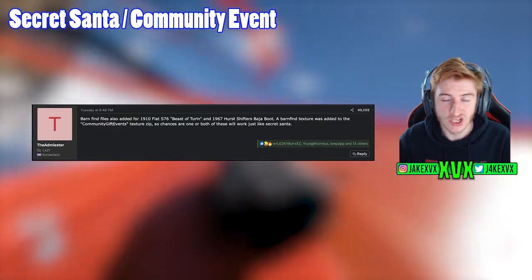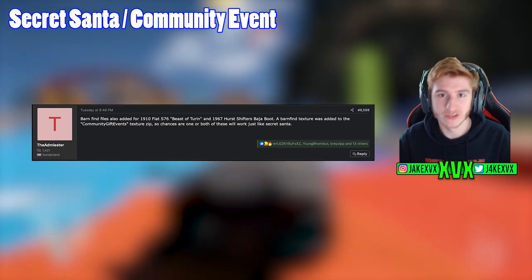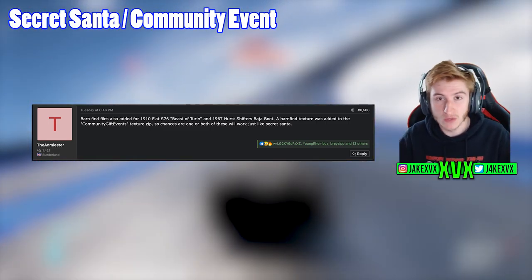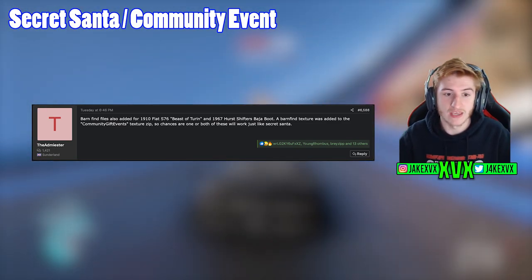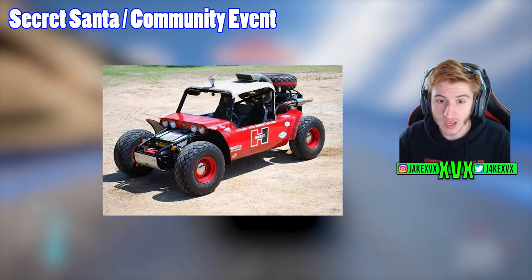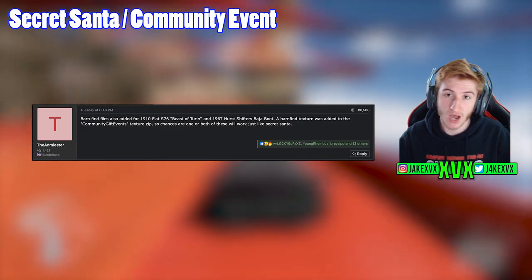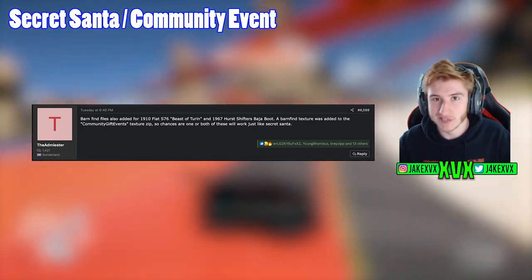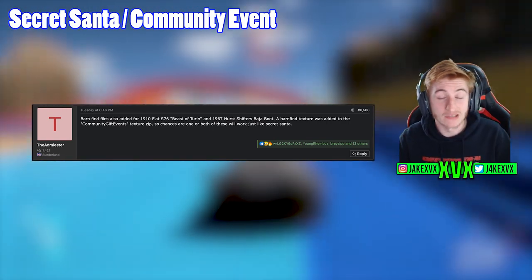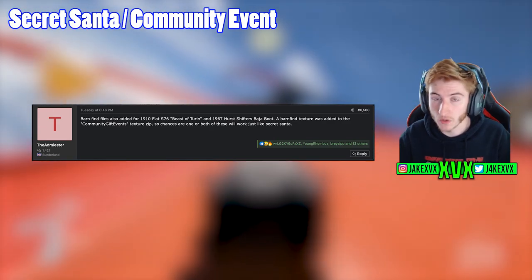Next up is a community gift event. You may remember back in December we had the Secret Santa, where we all worked together as a community to unlock rewards by doing certain challenges. Well, other gifts found within the files hint towards another community gift event — the 1910 Fiat S76 Beast of Turin and the 1967 Hurst Shifters Baja Boot. We mentioned this many months ago and still haven't found signs of it. These also have barn find related textures, so will these be barn finds, a community gift event, or both? December is approaching — maybe these will be the rewards for this Christmas's Secret Santa.